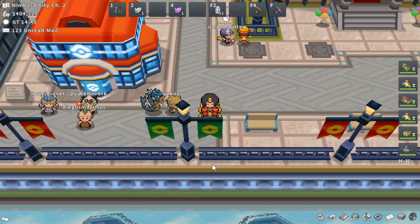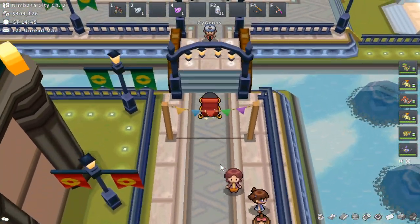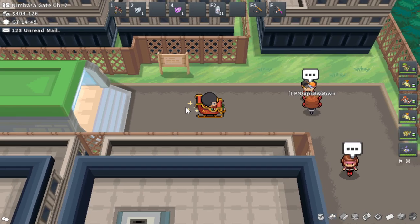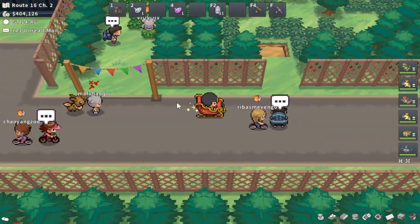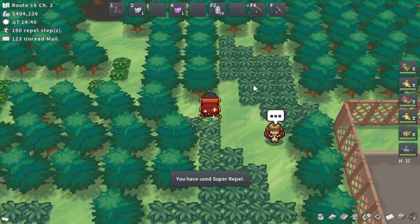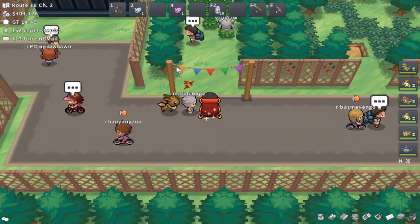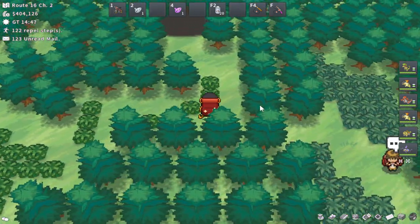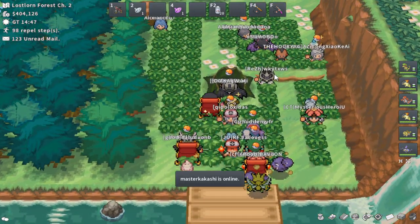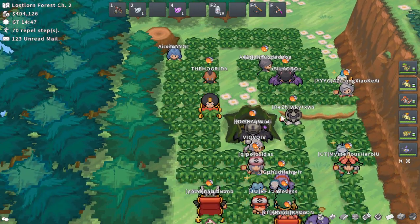Now on over to the Unova region. For Alpha Pikachu, starting here in Nimbasa City, we want to head north and east over to Lostlorn Forest — the same location where you can shiny hunt for Zorua. I'm going to head over to the most western grass spot, come up through here, and into this big dark area entryway. Alpha Pikachu should be somewhere in this location in Lostlorn Forest.